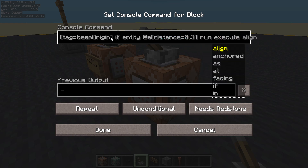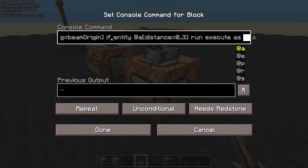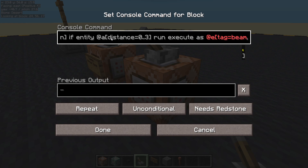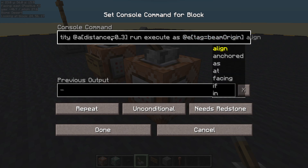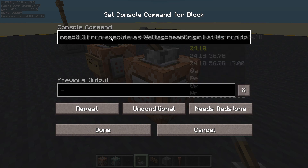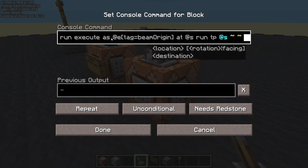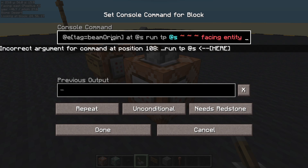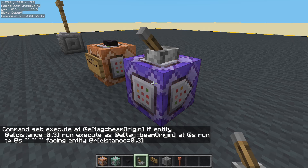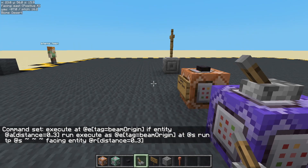Run. Execute as any entity with tag equals Beam Origin, at itself. Run TP yourself to exactly where you are, but I want you to be facing an entity. And here I'm going to say random player who is within a distance equals 0 to 3. Okay, so it's just one person — it's going to be constantly picking me as the random player.